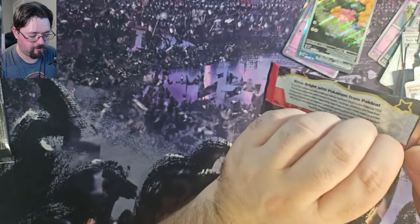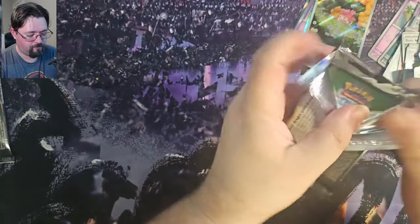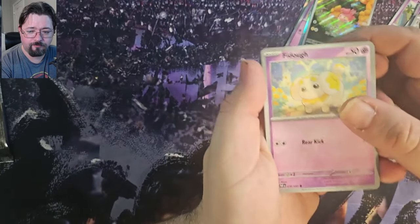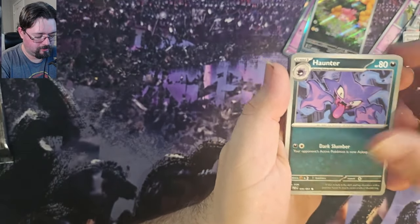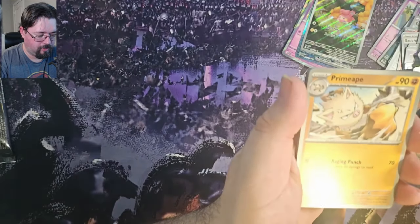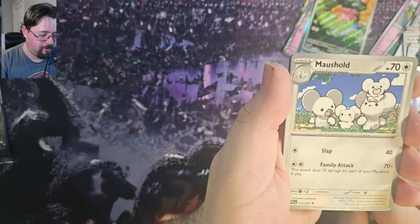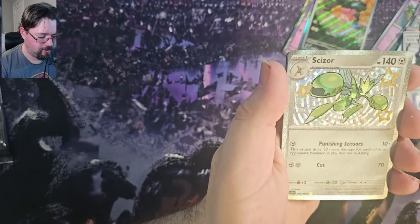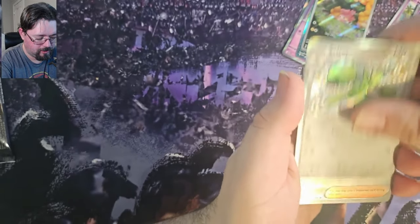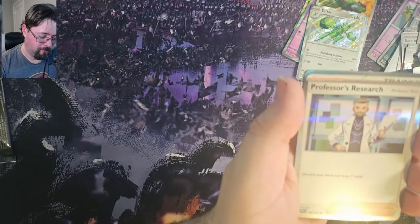Last pack — we've got Fido, Haunter, Natu, Paldean Wooper, Primate, Ultra Ball, Mouse Hold. Gorgeous — we've got the Foil Shiny Scissor, and a Reverse Foil Professor's Research, and a Foil Professor's Research.